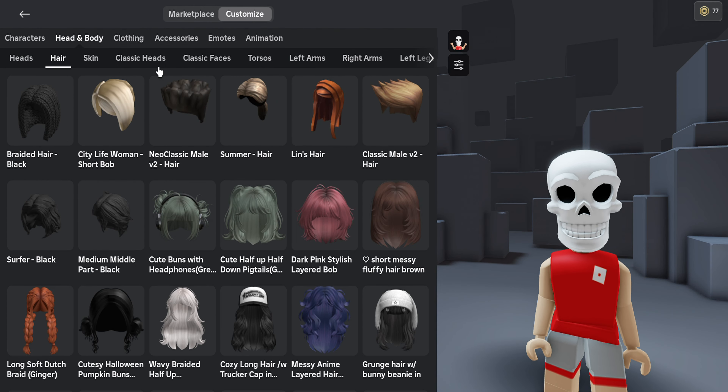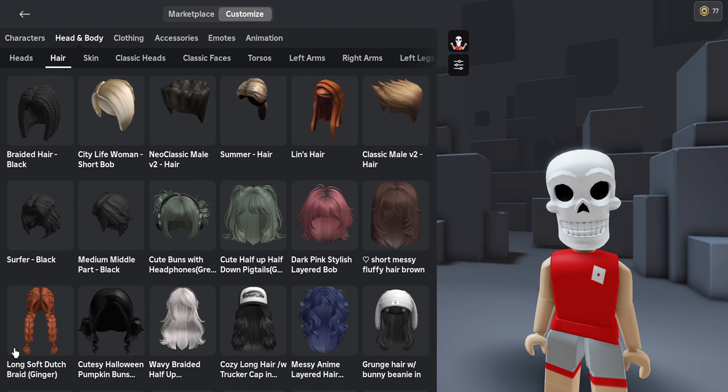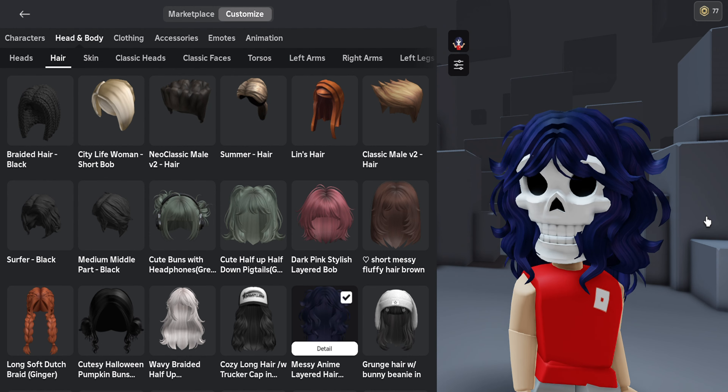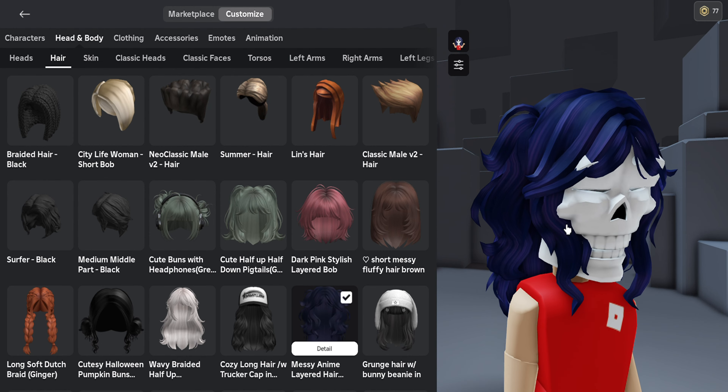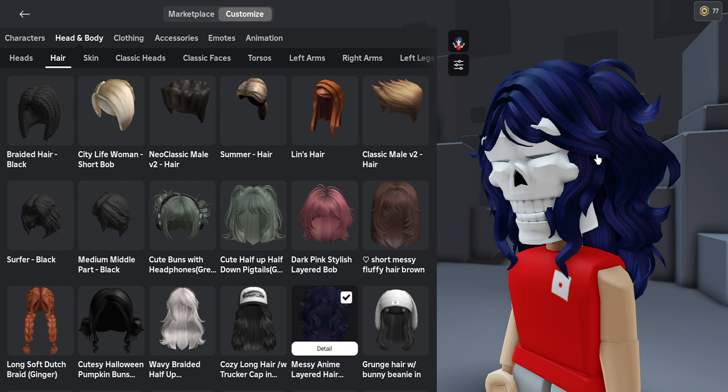Next is hair. ChatGPT picked number 17. Okay, you know, the only problem is it's just a skull head. The hair is so pretty — it's just the head that's so ugly.